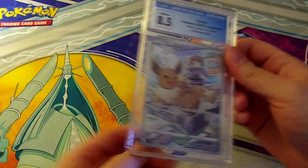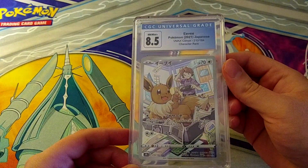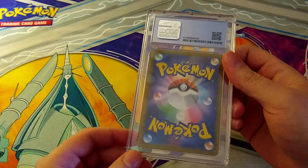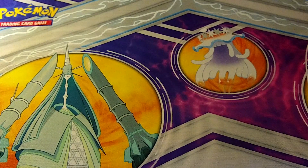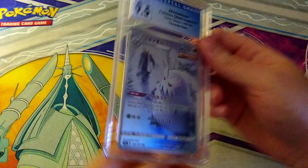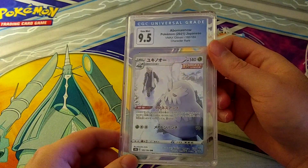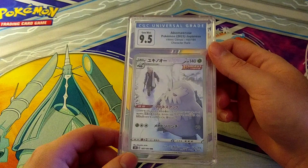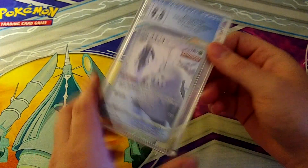Another Japanese card — 8.5 on an EV Character Rare. These should mostly be pack fresh so there shouldn't be major problems, but it looks off-center. Then a 9.5 on the Obomasnow VMAX Climax Character Rare — very nice. VMAX Climax was kind of the penultimate set, but now many of those Character Super Rares have come out in English sets like Silver Tempest so they're not quite as rare as they once were.